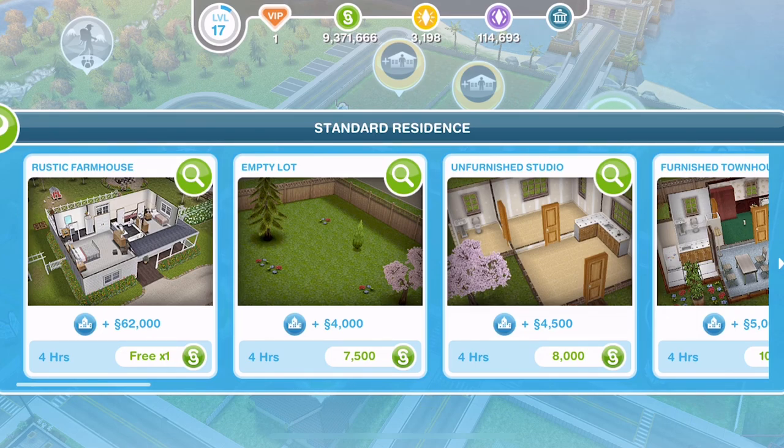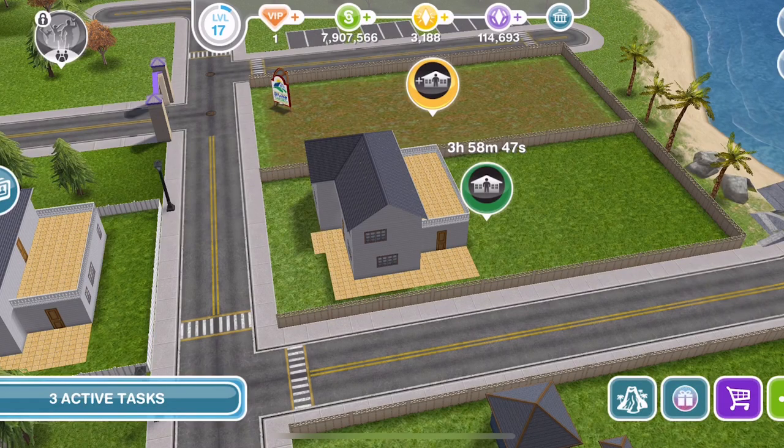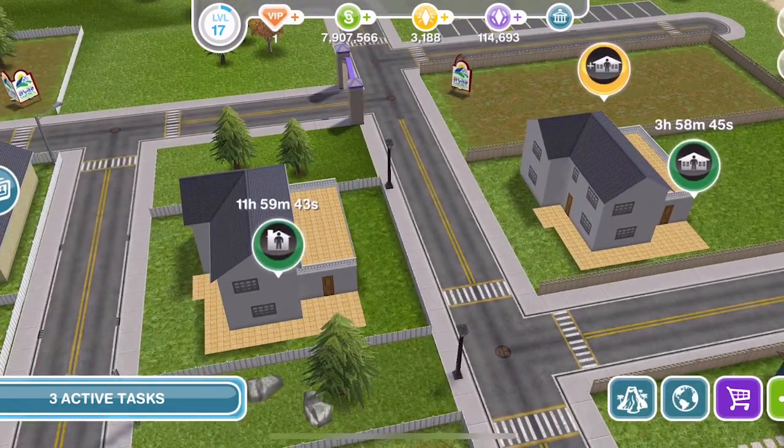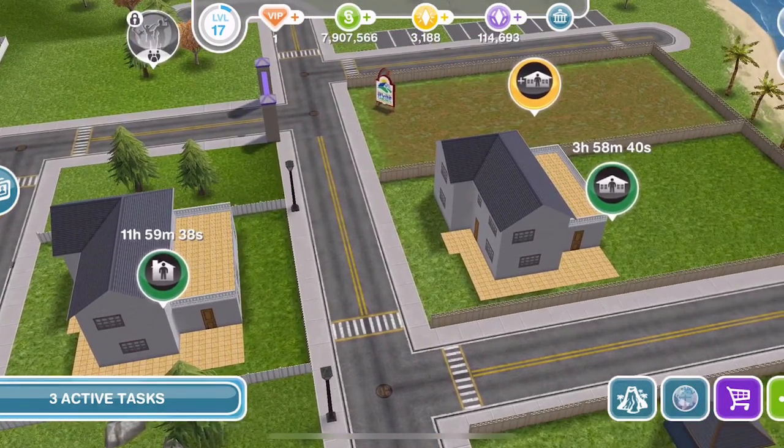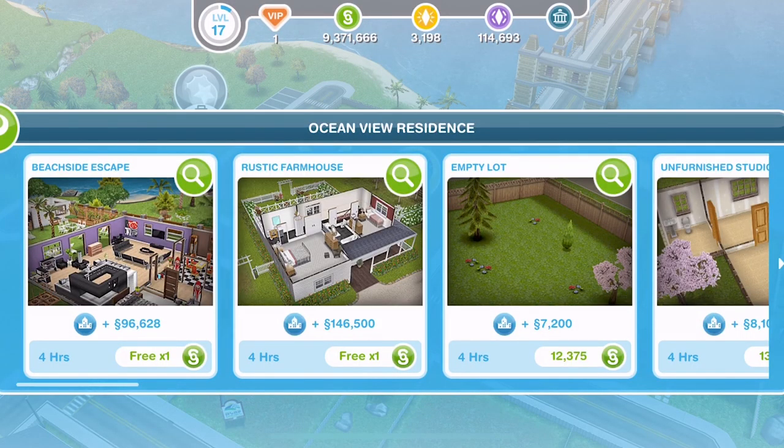The rustic farmhouse is the grand prize from the Missing Claws seasonal quest. You can build it on both a standard residence and a premium residence. There is a slight difference between the house that you build on the premium lot and the house that you build on the standard lot, and we will take a look at that later on in the video. The first one you get will be free, as with all house templates, and then after that you will have to pay depending on how many houses you already have built in your sim town.